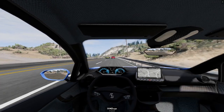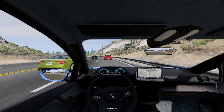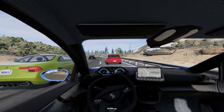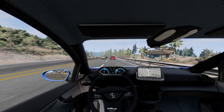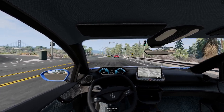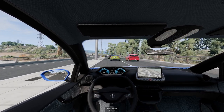Hello everyone and welcome to BeamNG Drive. Now if you've ever played Beam or watched videos on Beam, you may recognise this interior as belonging to the Sheria FCV platform. Now that platform hosts the Vivas hatchback, which you can see in front, and the Tograk SUV. However today we're checking out a vehicle that is neither of those, and it fills a niche that this game has definitely been missing since the platform was introduced.